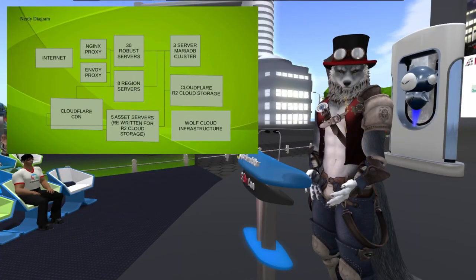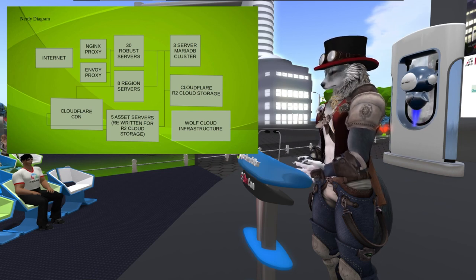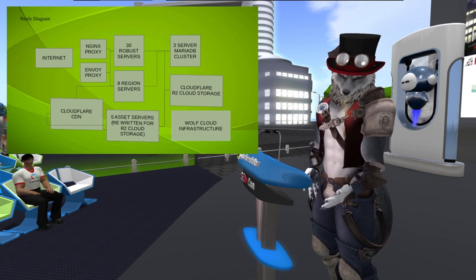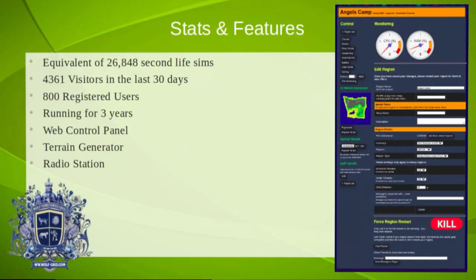On top of the whole base of OpenSim, which is incredible, we have a whole stack of other things as well. Obviously, to manage the number of servers we have takes a lot more than just the standard OpenSim package. All our regions are running on Linux — our whole grid is running on Linux, mostly Debian 11, with some Ubuntu servers as well. We have the equivalent of 26,848 Second Life sims. We get about 4,300 visitors per month, and that's going up all the time. We're about 200 visitors a month behind OS Grid, but we've only been going for three years.